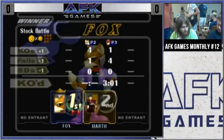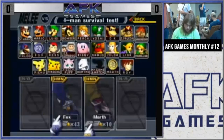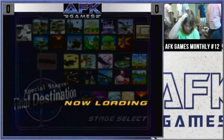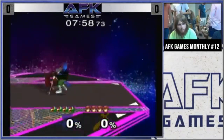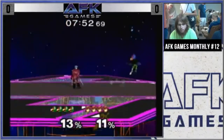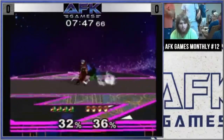Generally, what I want for a counterpick is Final Destination, which I end up getting, but he bans Yoshi's Story — which is a thing where if a Marth forward smashes a lot, you might get a tipper and get a kill. He switches to Falco, gives me FD, and I'm very confident on this stage. Chain grabs are a big deal, and I know how to do those well. I don't know how to get the best punishes, but I know how to get punishes that will kill him, and you're going to see that throughout this game.